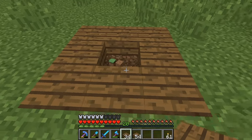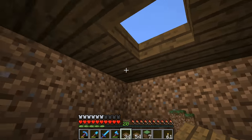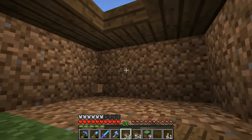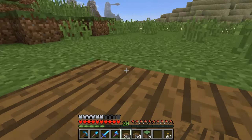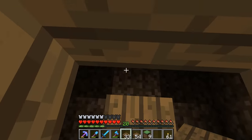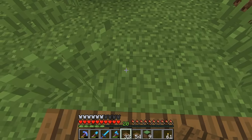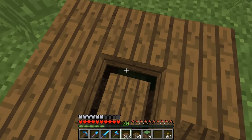For example, let's say we want to go underground. You can do something like this, and you go into crawl mode. And let's say you want to get out — well, you can't jump out of here, right? If you put a slab down, you still can't get out. If you put two slabs down, you can, but you can't actually fit between that little gap there anymore.